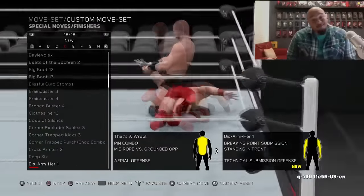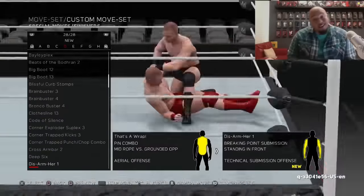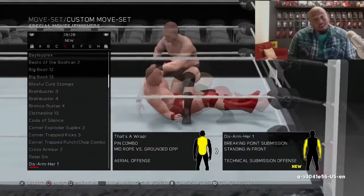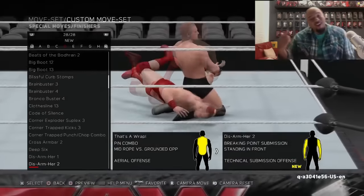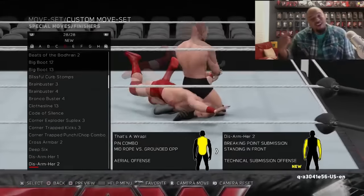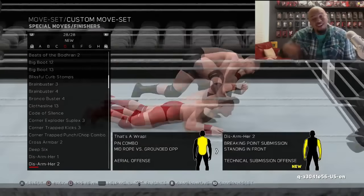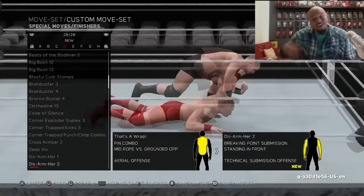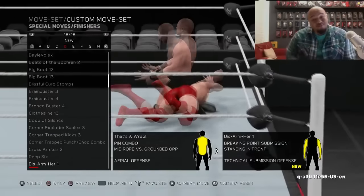Becky Lynch in the game has two Disarm Hers, which is just fantastic. The first one seems to be a kind of struggle, chain-wrestling-type transition into the Disarmher, and then the second one is just a straightforward Disarmher submission. Not only is that great news for all Becky Lynch fans because they look fantastic, you can also slap that second one onto a Yuji Nagata CAW — because why not? It looks fucking great. I say CAW because they're wrestlers, man. You create a wrestler.